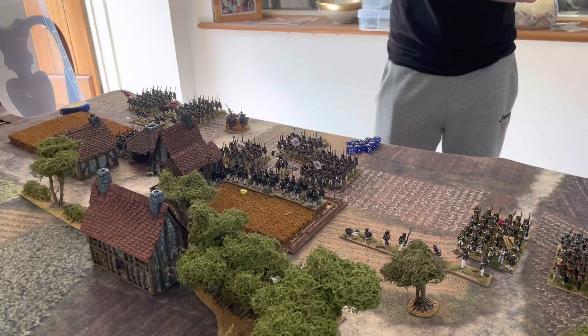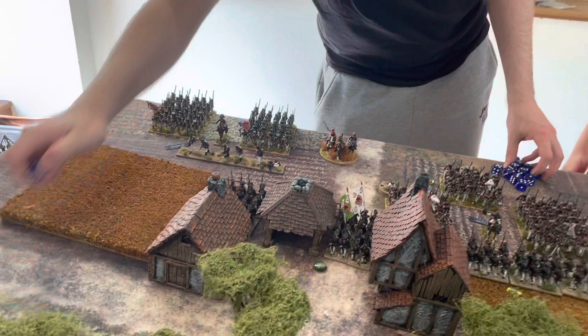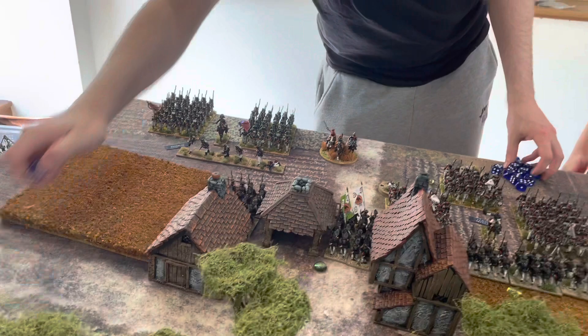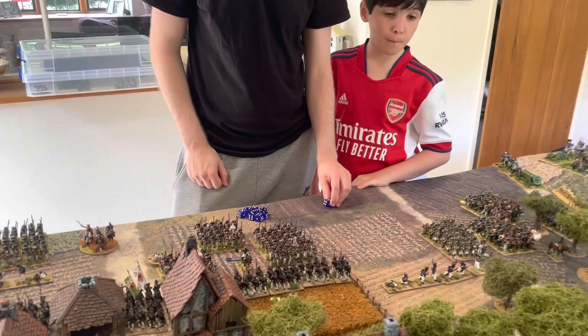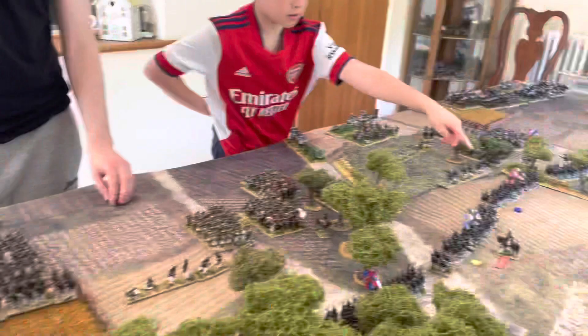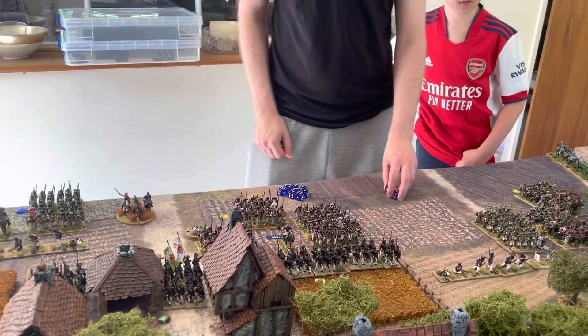Dan's charge took three casualties from defensive fire but passed the necessary discipline test, so the charge will go home. Now let's do some firing, French first. Starting on the left flank with skirmishers into the village — minus two dice, so just one shot. The off-table artillery battery could also fire into the village at effective range, or do long-distance counter-battery fire, or fire at battalions on the ridge. It should really be supporting the attack on the village.